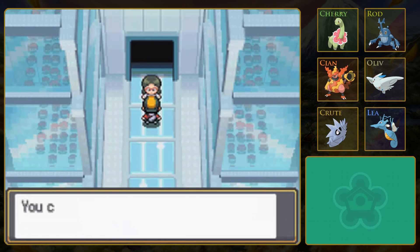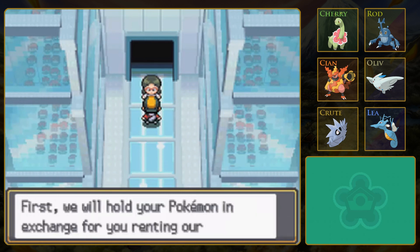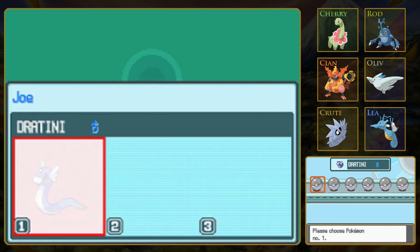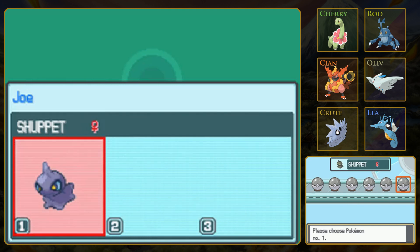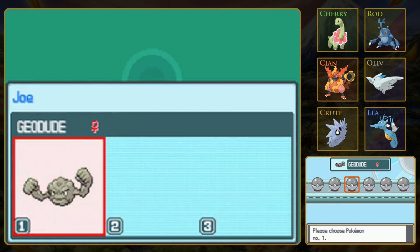I've done a bit of research into your next opponent. You can expect to see Snover, Pidgeotto, and Kabuto. First, we will hold your Pokémon in exchange for your renting ours. So I get to choose like three of six? I already forgot what she said - Snover, Pidgeotto, and somebody else. So it looks like we have fairly weak Pokémon, but then again, so do they.